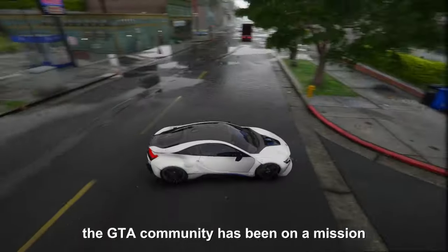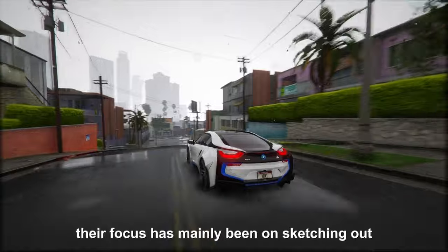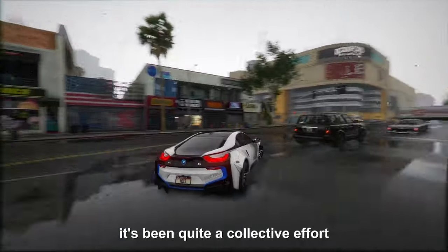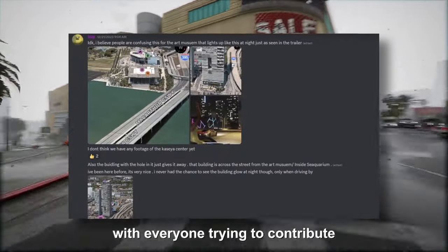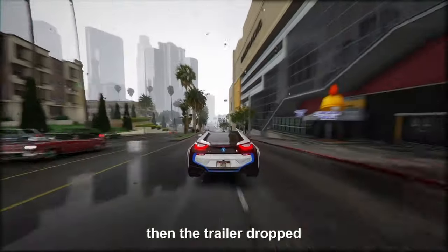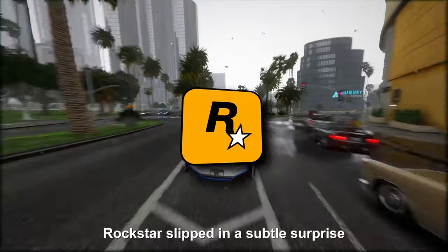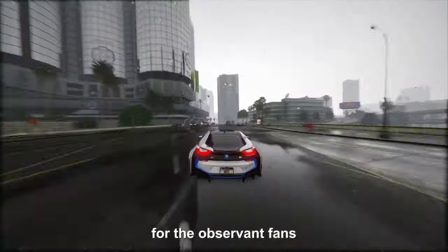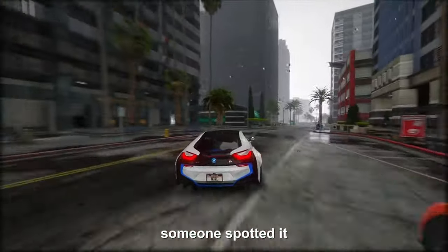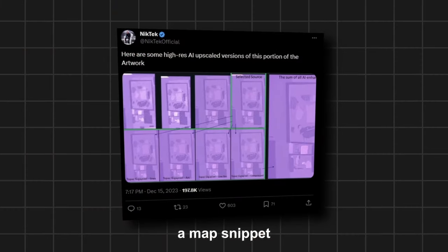Since the leaks hit, the GTA community has been on a mission working tirelessly to piece together the game's map, focusing mainly on cities, towns, and key landmarks. Then the trailer dropped, and it was a whole new ballgame. Among all the fast cars and flashy scenes, Rockstar slipped in a subtle surprise for observant fans. After a few days of dissecting the trailer frame by frame, someone spotted a tiny image hidden in the bottom right corner of the ending screen — and it looked like a map snippet.